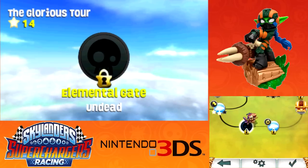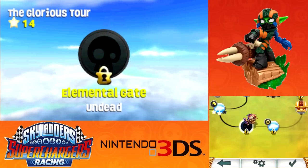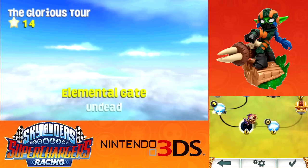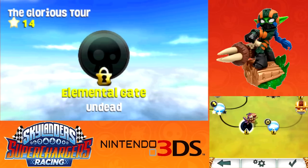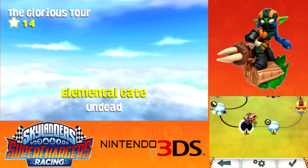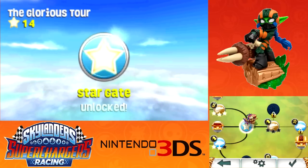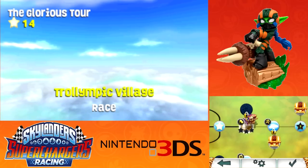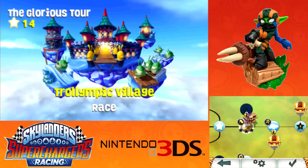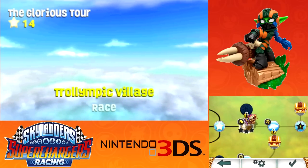She leveled up, and I think the Stealth Stinger will level up too. As you can see down here, there is a path blocked by an undead gate. As I figured out in the last video, these elemental gates are for vehicles. You need an undead vehicle to get through here and I don't have one yet. I'll have to skip it for now, but if I do get an undead vehicle I'll come back and unlock that in another video.